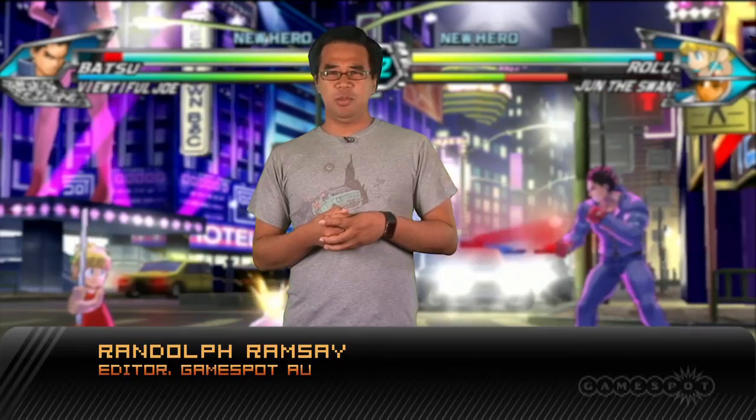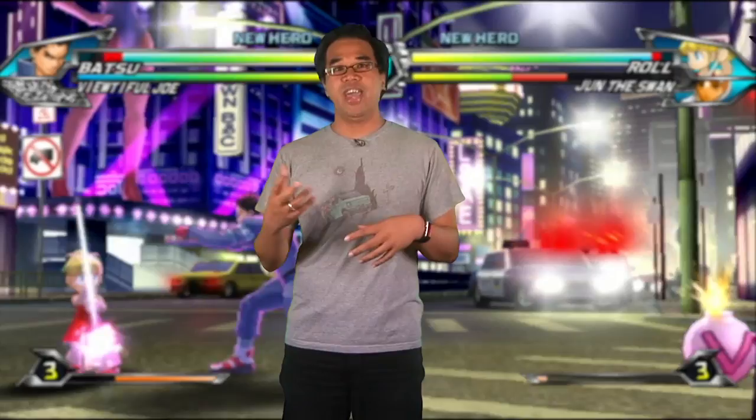Modern fighting games aren't usually that welcoming for newcomers, with most being filled with strange characters, intricate mechanics and esoteric terms like advancing guard or crossover air raid. Tatsunoko vs Capcom Ultimate All Stars is as complex as the best of them, but it's also without a doubt one of the easiest in the genre to jump into, thanks to control schemes that cater for everyone from brawling neophytes to air combo aficionados.